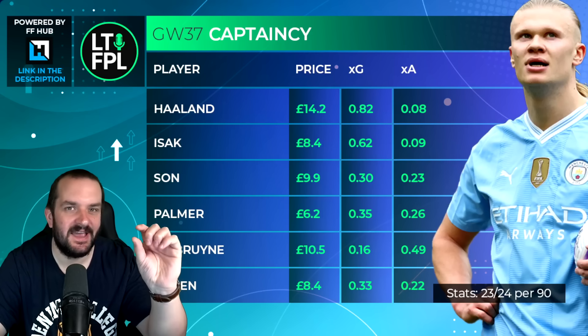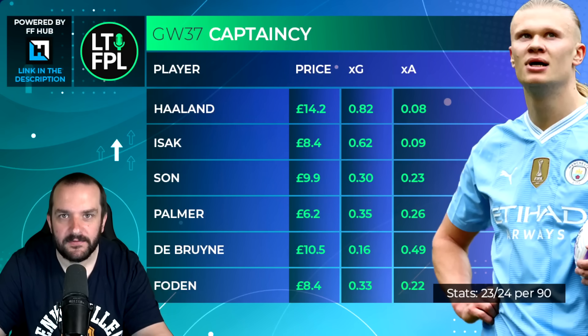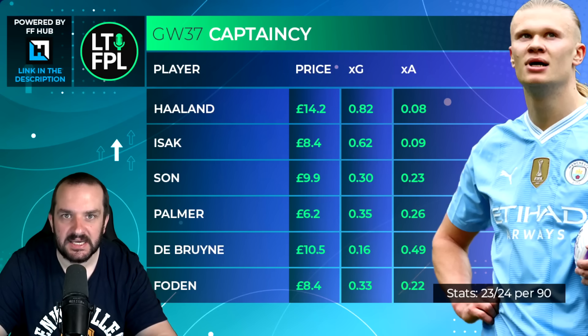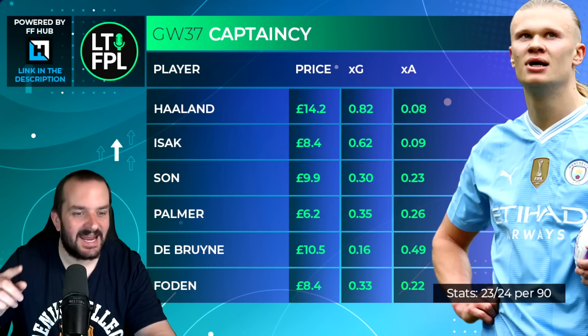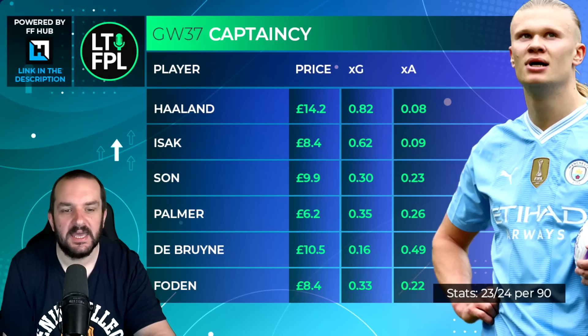Part of this discussion is about how far behind you are in FPL points. It's not an exact science where I can say if you're exactly 17 points behind go for this player, but roughly: I've got Haaland as the best captain, and then Isak, Son and Palmer as the next three. I think they're all really close — that's the order I've got them in — and honestly you can put those three in any other order and it would be more than fine.